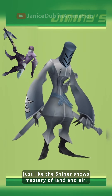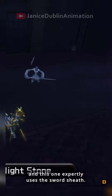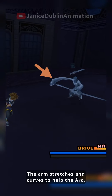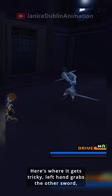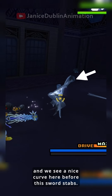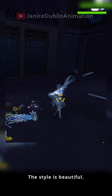Just like the sniper shows mastery of land and air, Samurai also uses gravity to its advantage. I love its intricate sword attacks, and this one expertly uses the sword sheath. Samurai pulls one sword into its right hand from the floating sheaths — the arm stretches and curves to help the arc. The left hand grabs the other sword, but when rushing forward, the right sword strikes first. The sword gets left mid-air, and we see a nice curve before this sword stabs. The right hand sword then slashes on its own, returning to its sheath, and the other sword does the same. The style is beautiful.